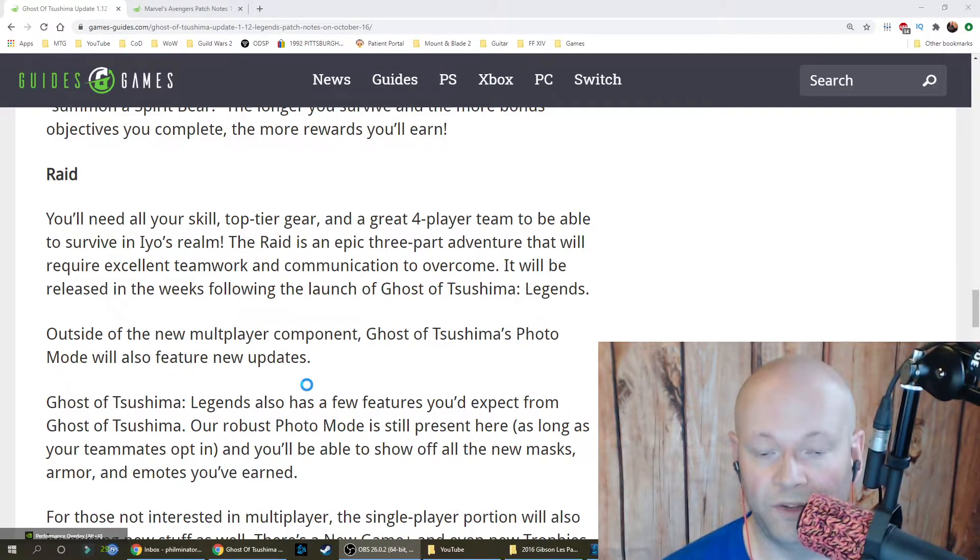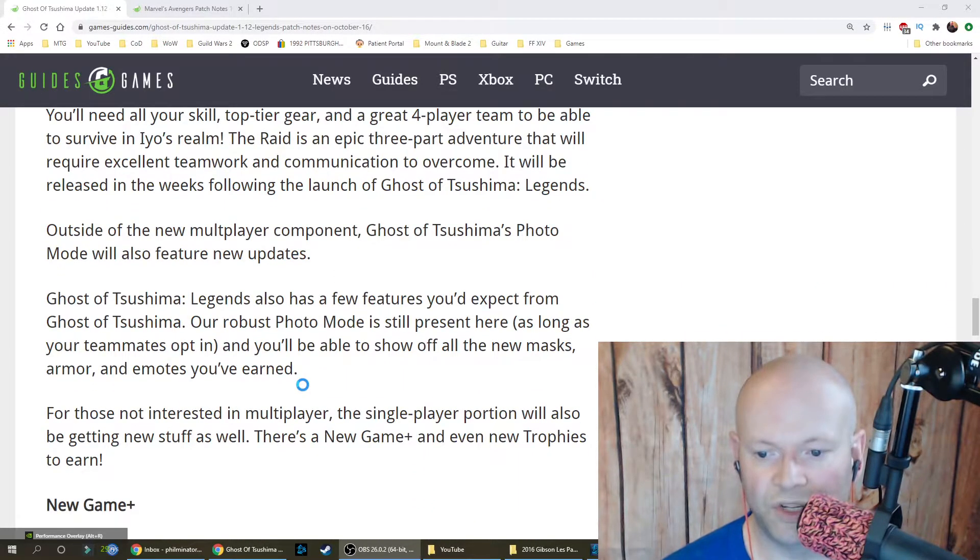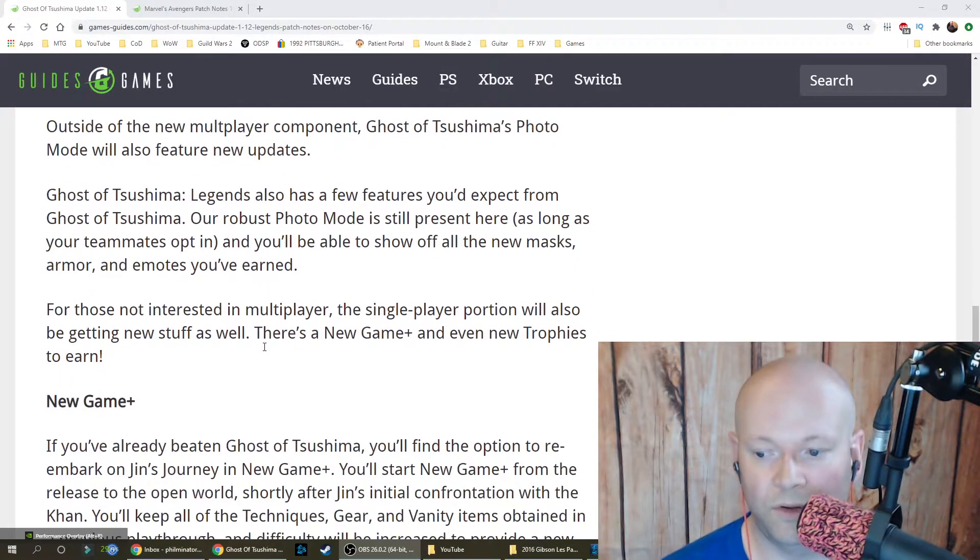Outside of the new multiplayer component, Ghost of Tsushima's photo mode will also feature new updates. The robust photo mode is still present in Legends as long as teammates opt in, allowing you to show off new masks, armor, and emotes. For those not interested in multiplayer, the single-player portion is also getting new content, including New Game Plus and new trophies.